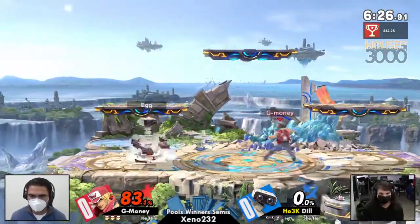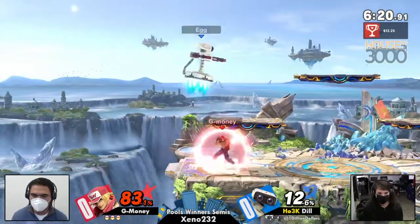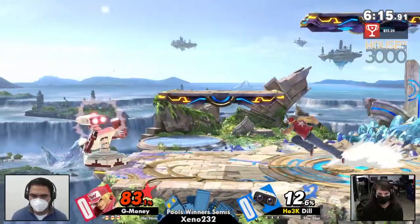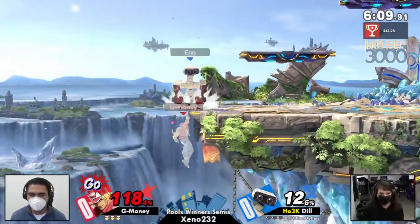Crack shoot is such an excellent approach option — it's really tough to deal with and it's so fast it's completely unreactable. So you're going to be seeing G Money utilizing the crack shoot quite a bit. It's a great anti-air and in this matchup it should be going over gyro when it's been placed on the ground.